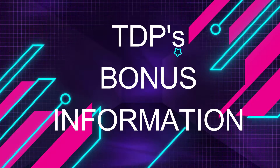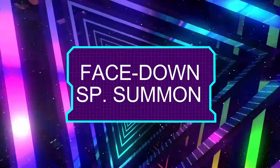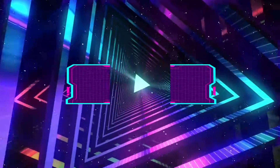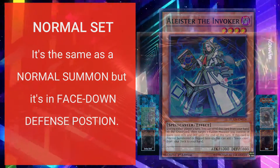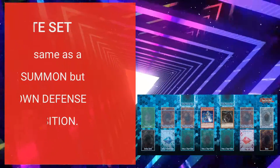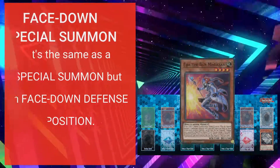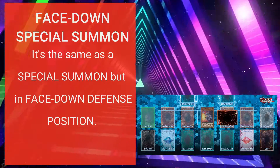Here's the bonus information. We have normal set, tribute set, and face down special summon. These three are summon mechanics instead of actual summons, but I'll cover them here anyway. Normal set is the same as normal summon but instead of face up attack position, it's in face down defense position. Tribute set is the same as a tribute summon but in face down defense position — tributes are still needed. Face down special summon is the same as special summon but in face down defense position, and this is not once per turn.